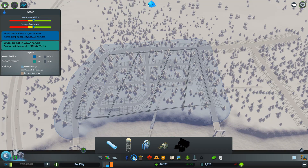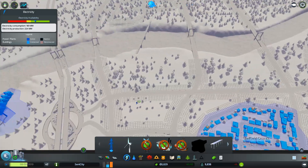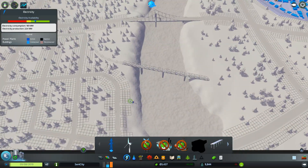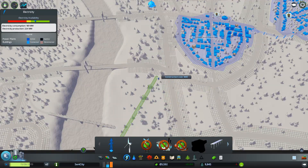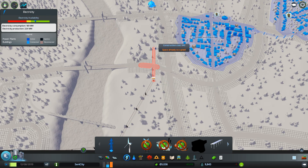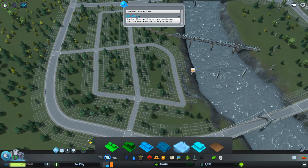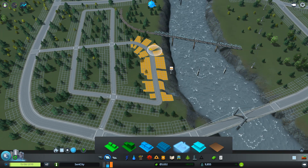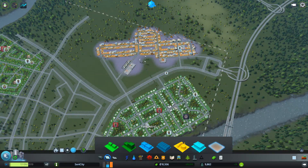That was a terrible grid for water but it'll do. Power situation is actually okay — they have their own supply for now. Let me just get a power line over — boom, connected. Power is set up. Now let's get the paint tool out and zone this first section, connected to the power supply.